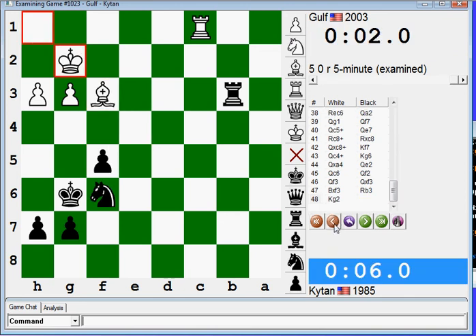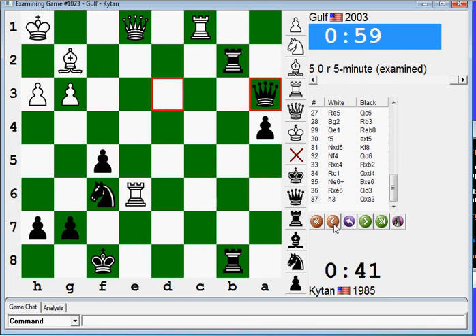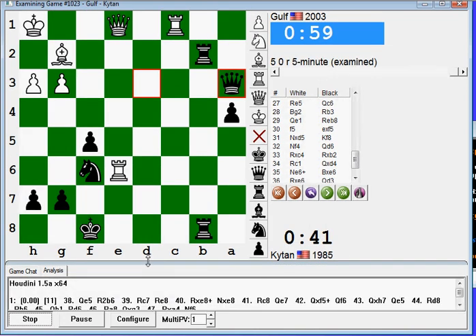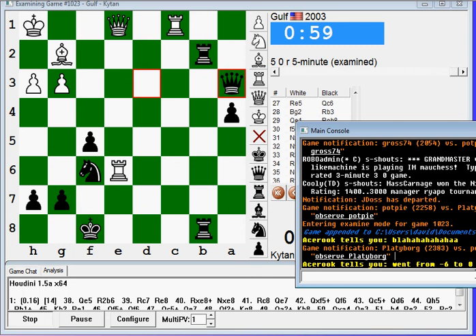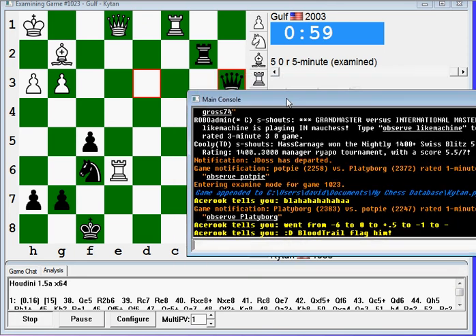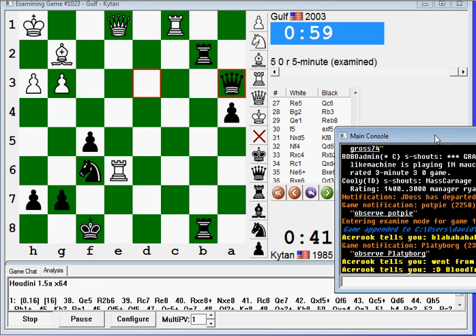Beat him on time. I'm sure that my position was better at around here, but I don't know how to take advantage of it with just 41 seconds left. About equal. It wants him to play Queen e5. And there's Ace Rook talking. If you don't know him, go subscribe to his YouTube channel — it is also a chess channel and it is better than mine.